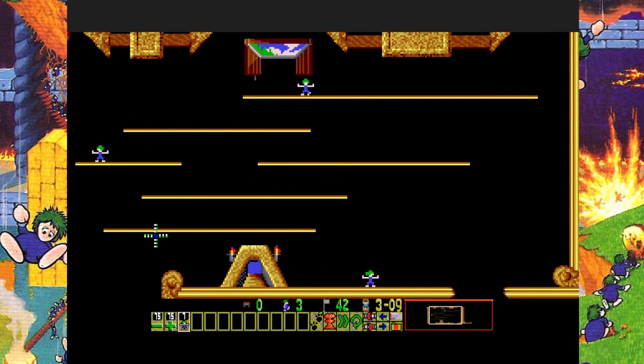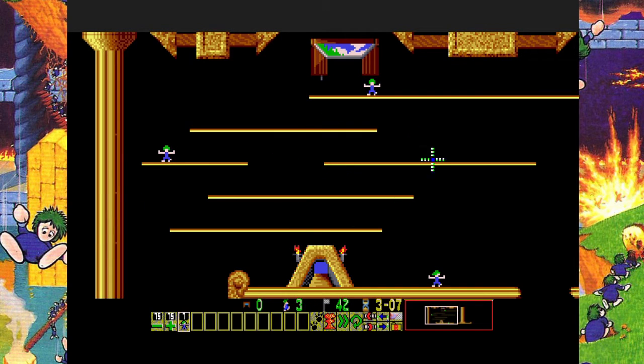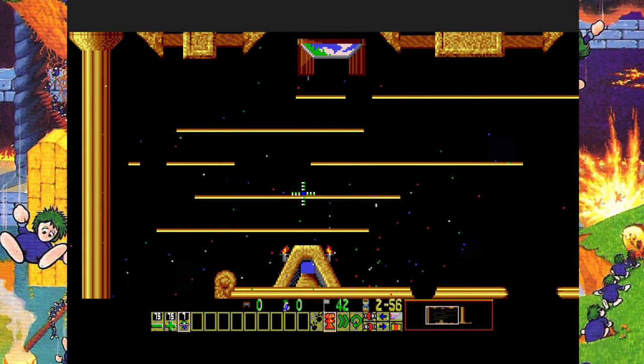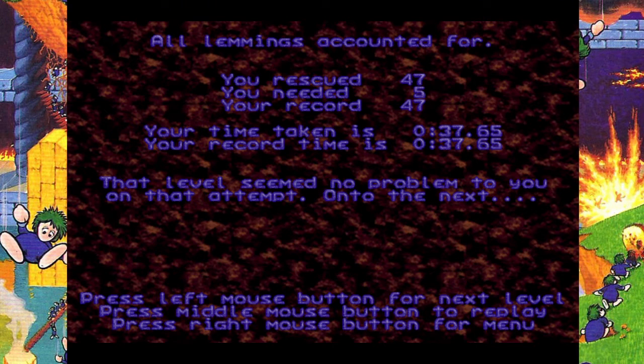If we press the 6 button, we can speed forward even more. But we have 3 lemmings left — we're going to nuke them. There's no saving them, and the level won't end until they're dead, or I hit escape. But we wanted to show off the little pyrotechnics, so why not?